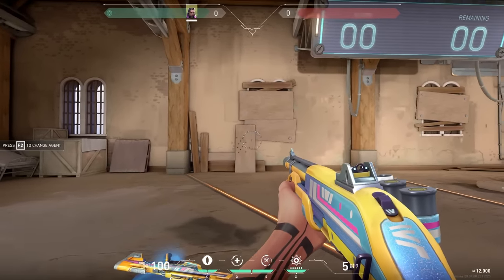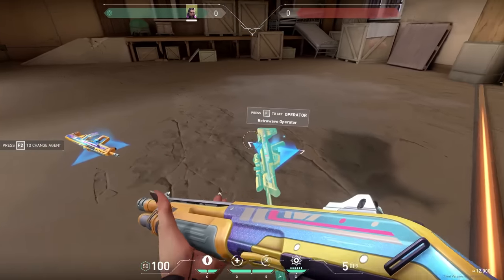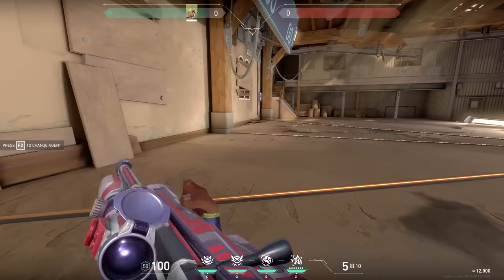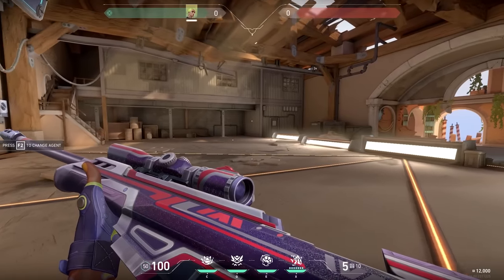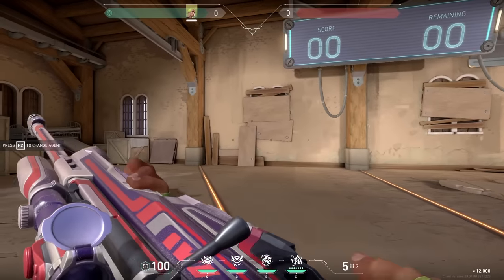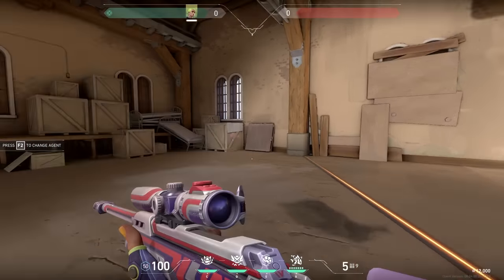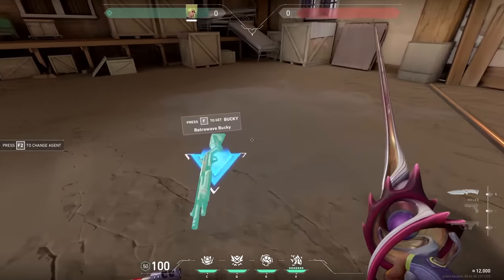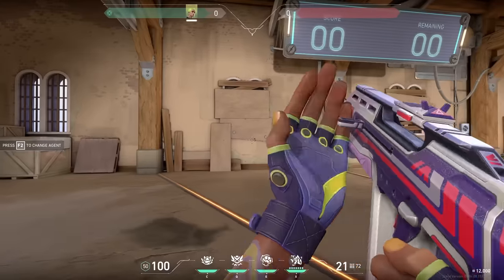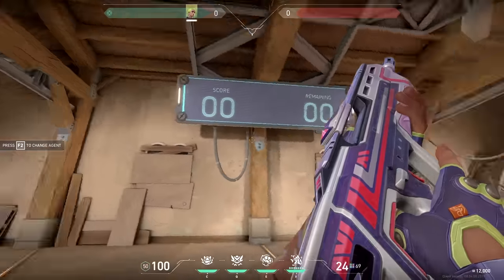A lot of battle pass skins have lacked animations recently. It's hard to tell what a skin would look like with VFX and sound effects, but this one had potential. Finally, the red and purple version might be my favorite — I think it's what really makes the battle pass special. These skin lines are very vibrant and we haven't seen decent battle pass skins like this in a while.